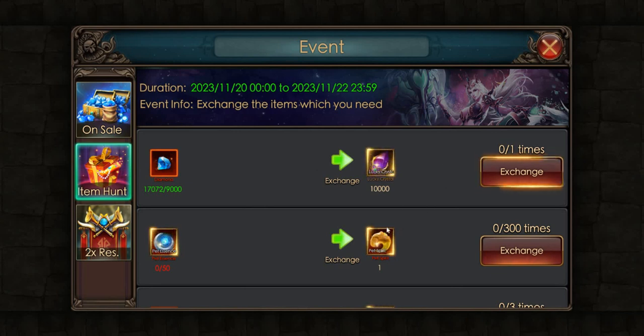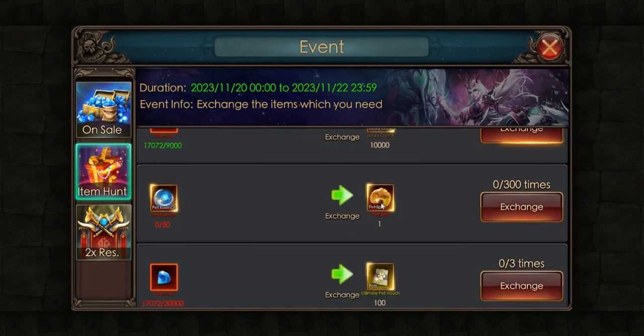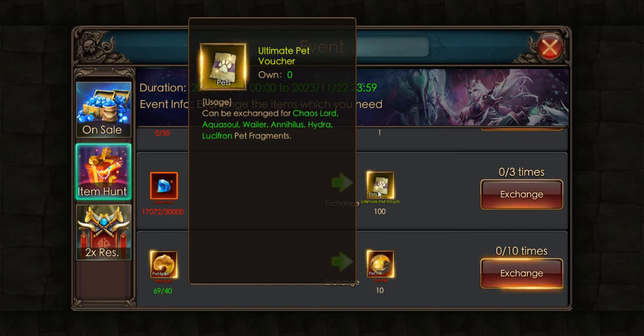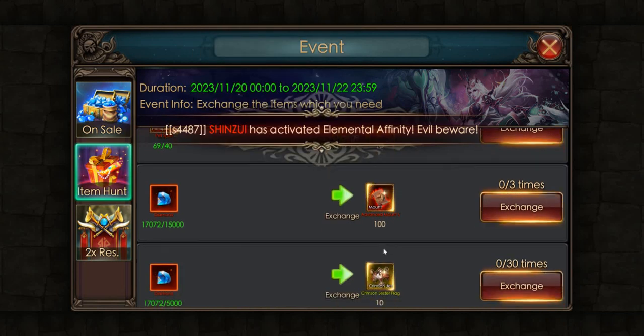As for the item hunt, we have Lucky Crystal over here — you can get 10,000 of this for 9,000 diamonds. After that we have some tokens, bills, and more bills.